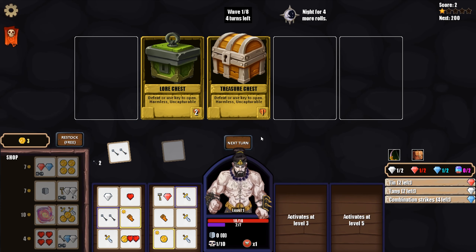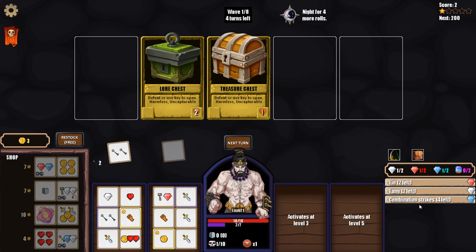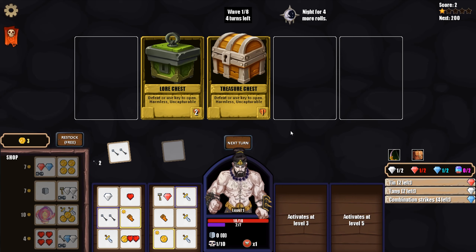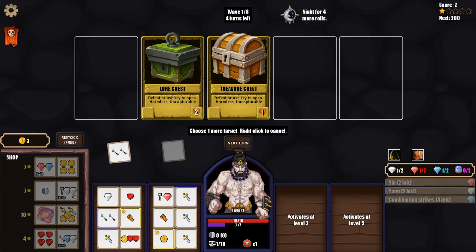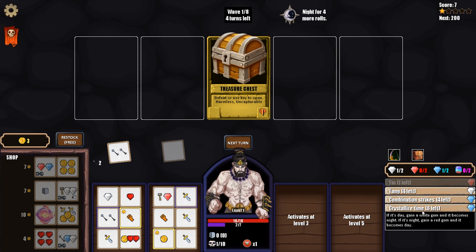We have the option of the lore chest, which basically gives us a new ability and charges for our other abilities. The treasure chest of course has gold and possibly gems. I think we want to open both - it's nighttime, which means our Yin ability will charge Yang when we use it. It does cost us a red gem, but we got a new ability: Crystallize Time. If it's day, gain a white gem and it becomes nighttime; if it's night, gain a red gem and it becomes daytime.